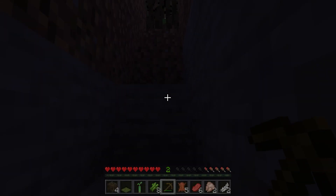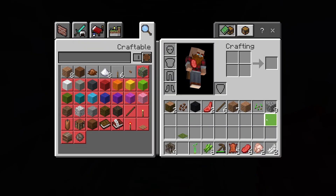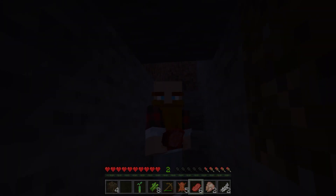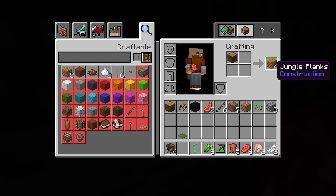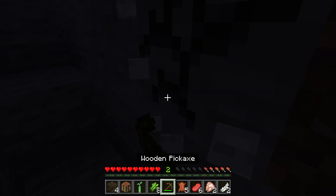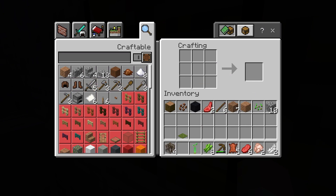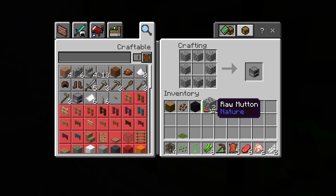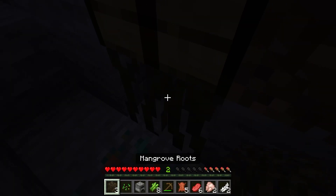Probably just hearing things. Okay, so let's remember: get wood — check; hide in a hole at night — check. What do I do after that? I think I make a furnace. I left my crafting table up there — that was a silly mistake. I'll just make another one and put it here in the wall. Then I can make torches, but I don't have any coal. I might find some if I dig further. First I need to actually make this furnace — wait, that's mangrove roots, not a furnace.